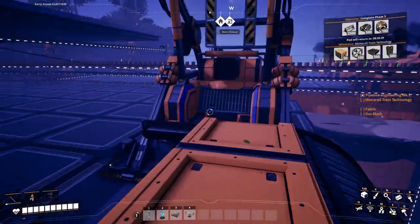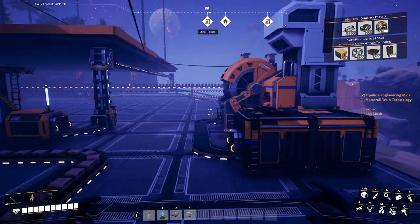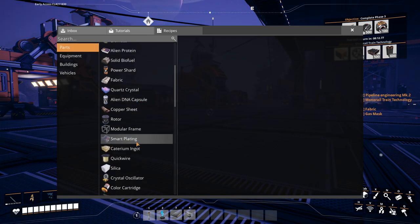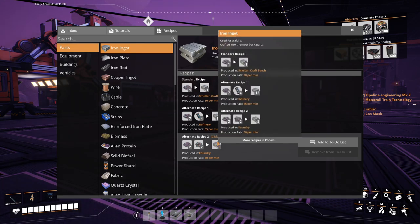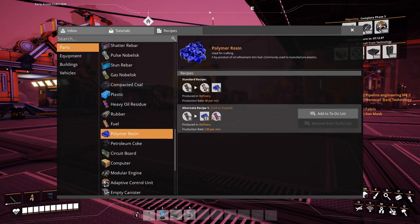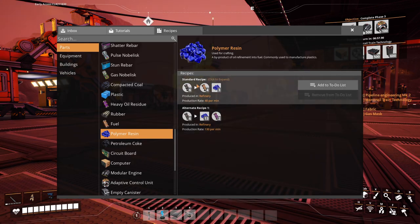It'd get us all the rubber and plastic we need and plenty of fuel to turn into turbo fuel and fuel some generators. And as a side note, I also did some MAM research. I think we unlocked the iron alloy, which lets you combine copper and iron to make five ingots. I think I got the coated plates, which is iron and plastic to make plates. And the polymer resin, which is oil into polymer resin and heavy oil residue, instead of just getting it as a byproduct of fuel.